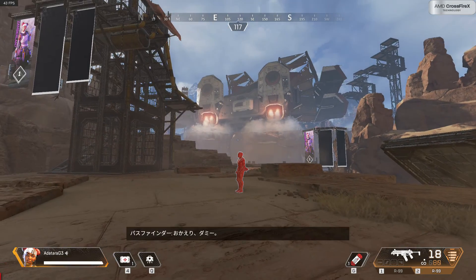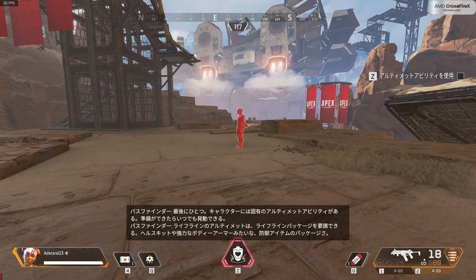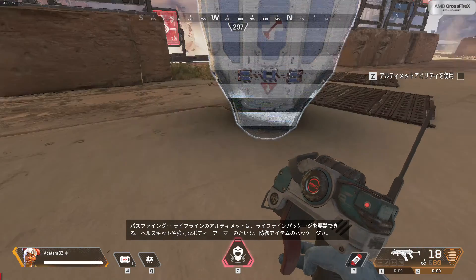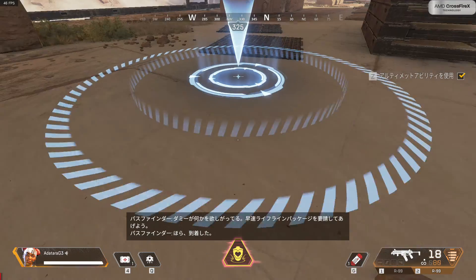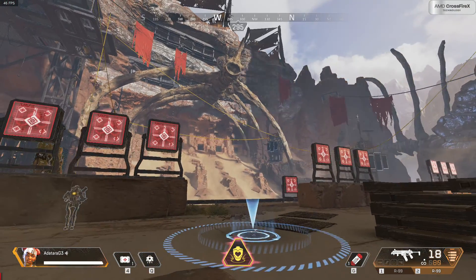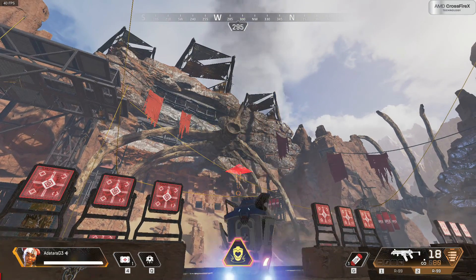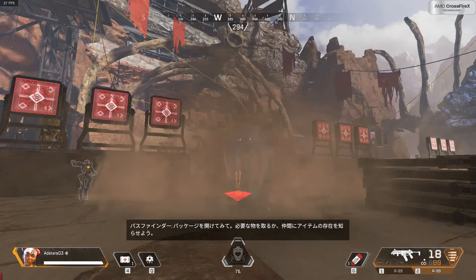Welcome back, dummy. Here's another thing: like our tactical abilities, as Lifeline your ultimate ability deploys a care package that delivers all types of defensive loot, from large health kits to high-tier body armor. Looks like dummy needs some stuff. Here it comes. Approach it and open it up. Grab what you need or ping items for your friends.